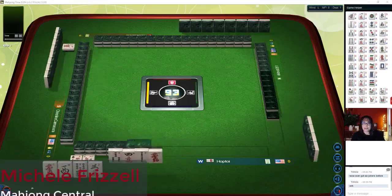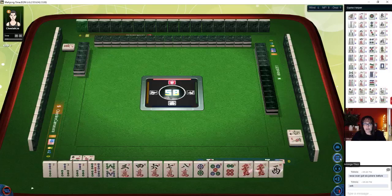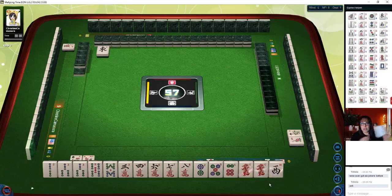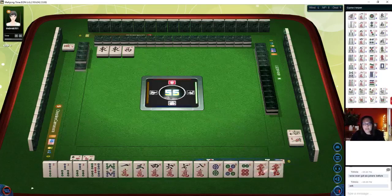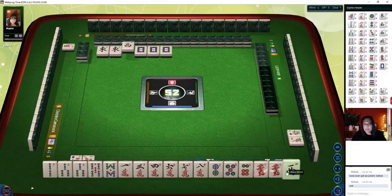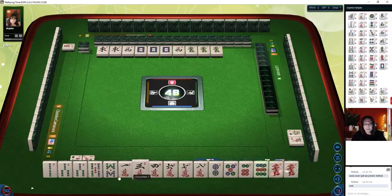We just launched into a table at Mahjong Time. In this strategy theory session, we're going to be playing Taiwanese Mahjong. It's very similar to Hong Kong Mahjong, except instead of four blocks and a pair you need five blocks and a pair. The scoring is a little different. If you'd like to download a player reference, look in the video description below.